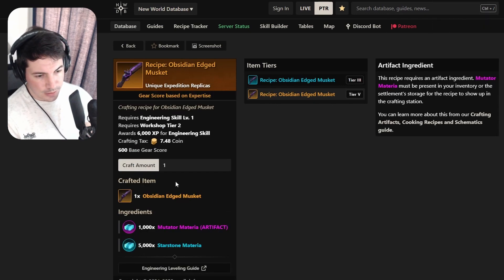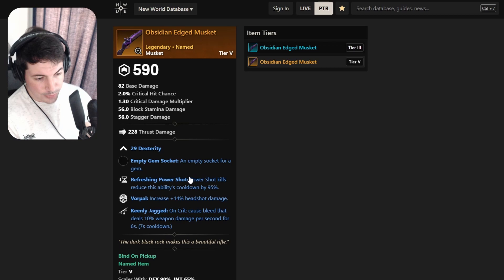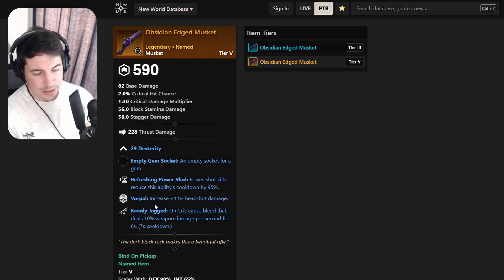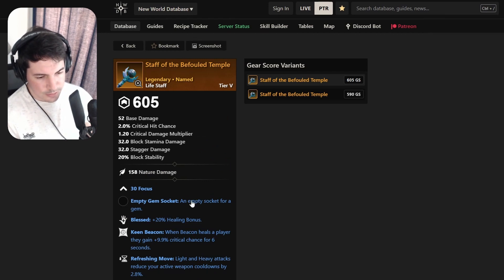Moving on to a musket - Obsidian Aged Musket - with Dexterity, Refreshing, Power Shot - not that good for pull - and Keenly Jagged. Not bad, but if it had Enchanted and maybe a chain or attunement perk it could be better for pull if you hit your headshots. I can't hit headshots at 200+ ping, but maybe some people can make use of this.